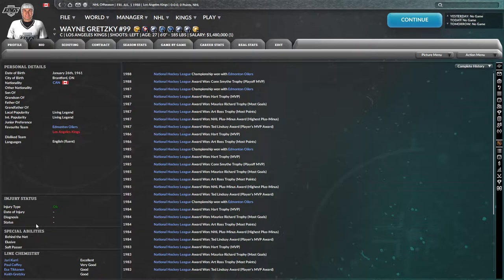Let's see special abilities. He has 'Behind the Net' — this player is exceptionally effective when behind the opposing net, making him difficult to hit or force into a turnover, and his outgoing passes are more accurate. He also has 'Elusive' — this player is unusually difficult to hit solidly — and 'Soft Passer' — on-target passes from this player are much easier for teammates to receive, leading to fewer bobbled passes.